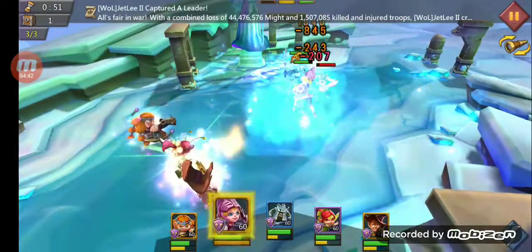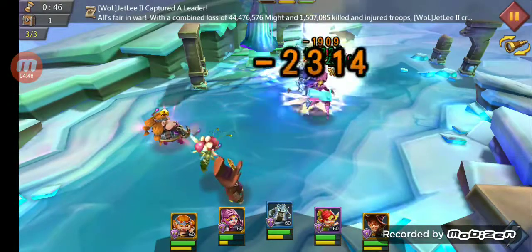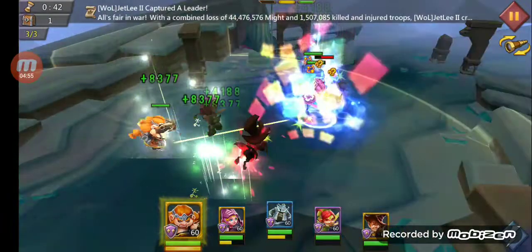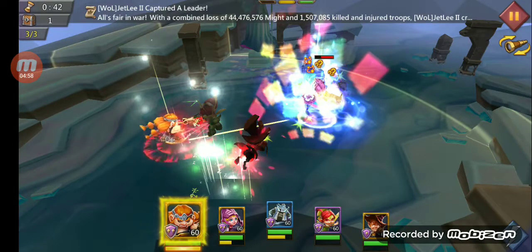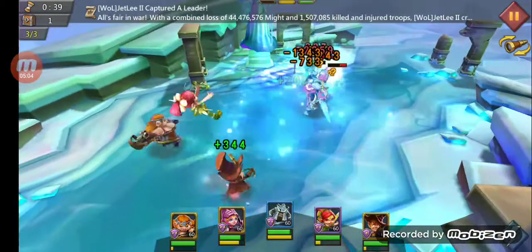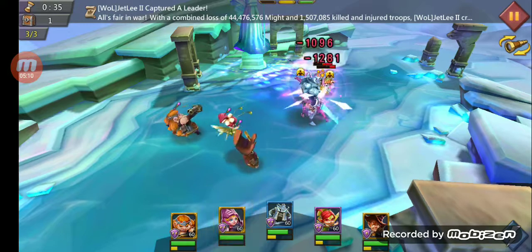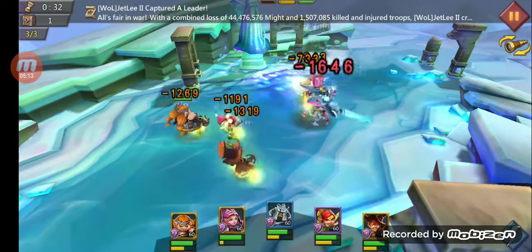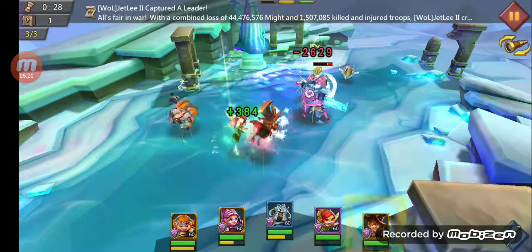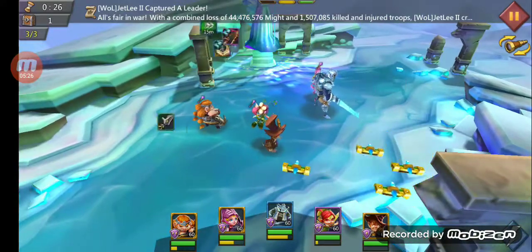Take out their healer. Go ahead and stun them. We need our heal. Use Tracker — let's turn the view so we can see. Take out him, he's almost down — now he is. Going to stun them. Almost there — clutch heal! And there we go, three crown victory.